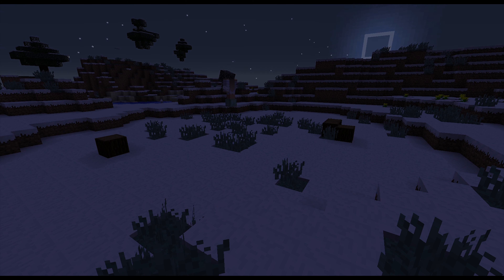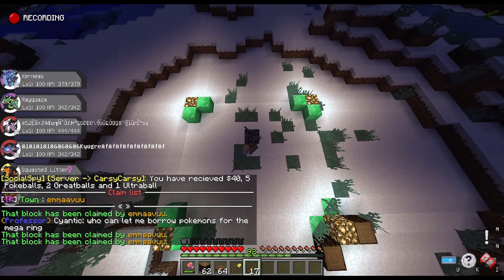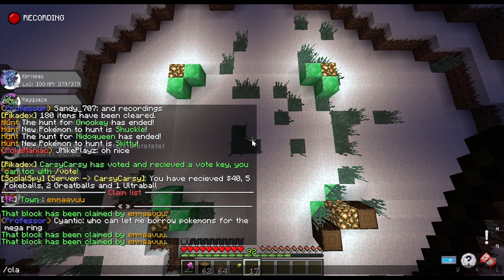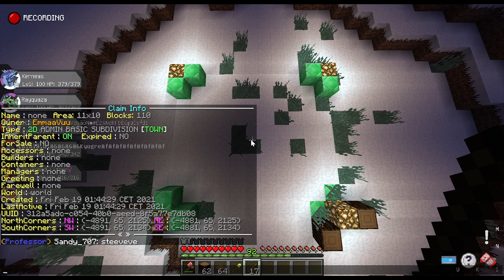An important feature of the claim system is the stick. A stick is what helps you tell where your claims are and where other people's claims are. When you right-click the ground with the stick, it will say in the chat who the block you've clicked belongs to or is claimed by, so you can tell if you're overlapping claims.